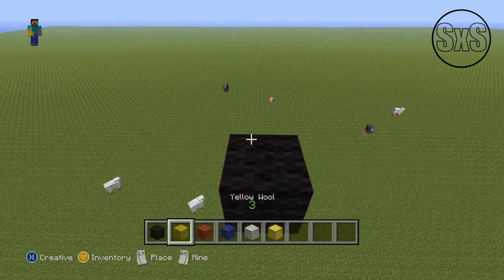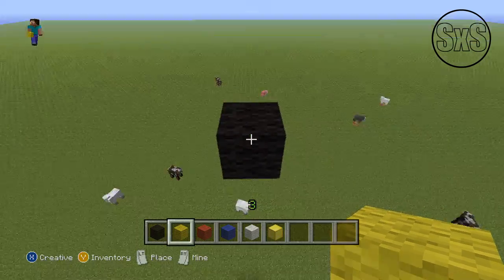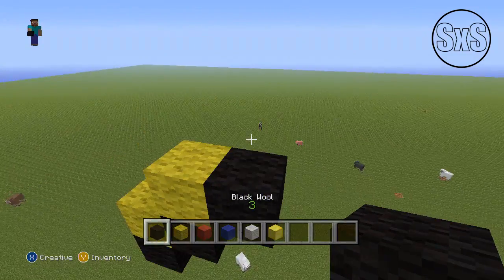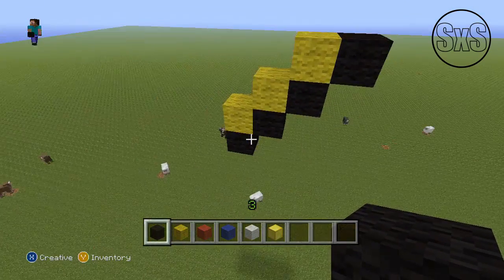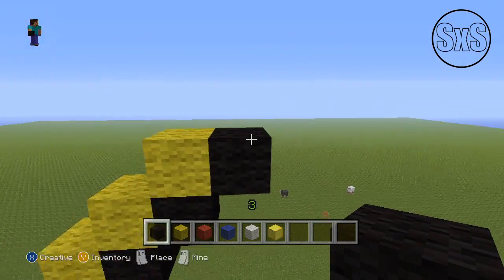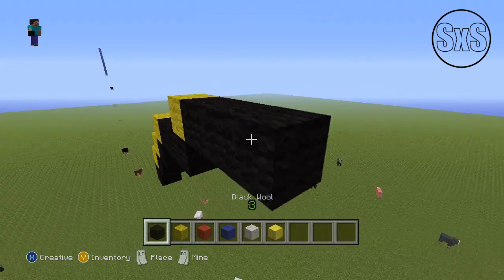We're going to start with four stairs going to the right. When I say stairs, I mean one block offset per step — black and yellow alternating. So we go up: one, two, three, four. Then we're going to go two to the right with black, up with a yellow, and then four to the right of that yellow: one, two, three, four. Up with a yellow.